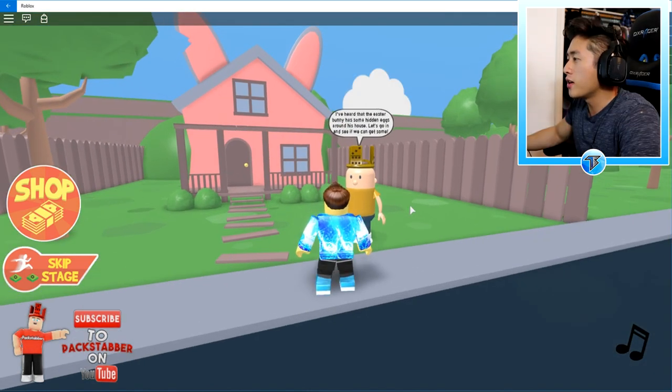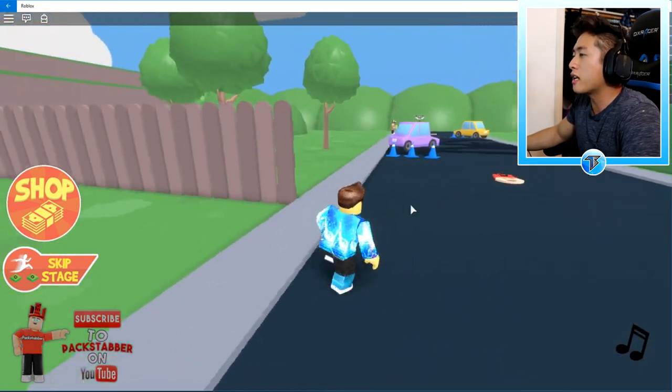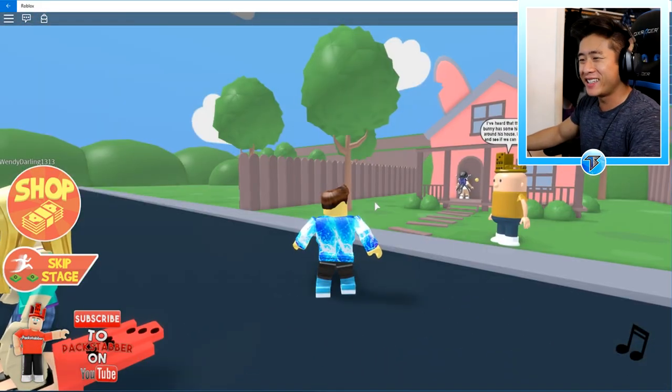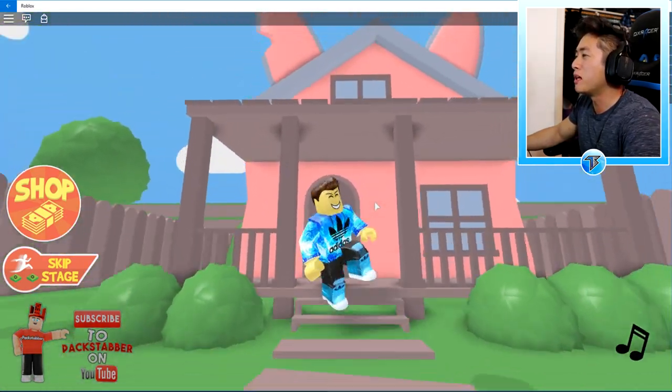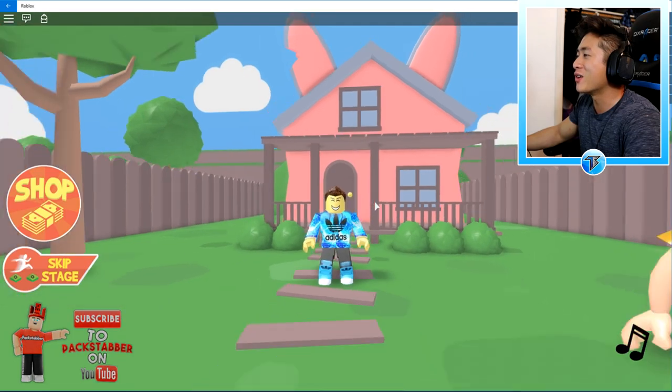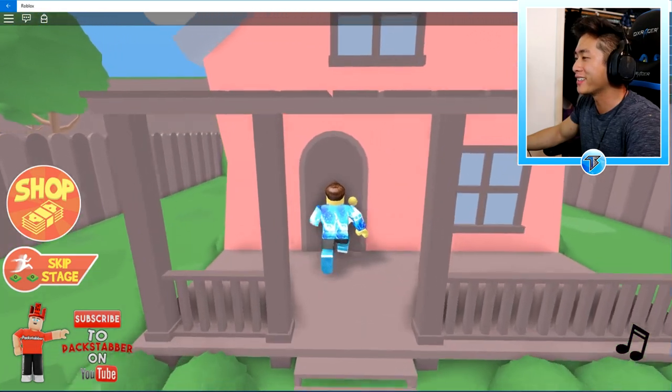What's going on here, guys? I've heard that the Easter Bunny has some hidden eggs around his house. Let's go in and see if we can get some. So we're at least gonna start the game with some egg hunting — this is really exciting. Let's go ahead and go to this bunny house. Oh my gosh, look at that — it is so cool. It's all pink and it has bunny ears on top of the house!